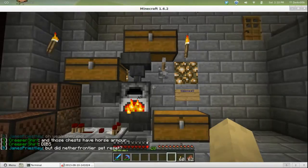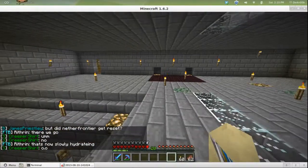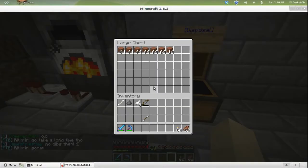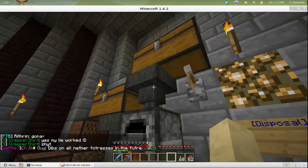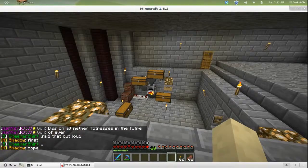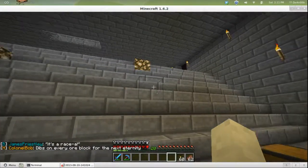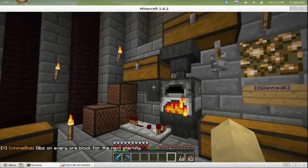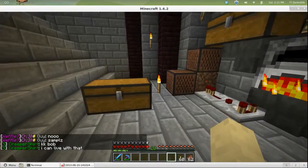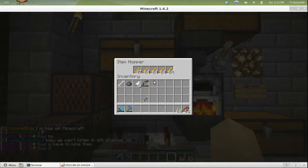We upgraded to 1.6, which means I get plenty more visual glitches and a little bit worse frame rate. That's okay though. I am cooking up some clay — I've got this much in there, that's full, and I have that much left. Sorry about those glitches, you're going to continue seeing them until I figure out how to get Optifine working with 1.6.2.